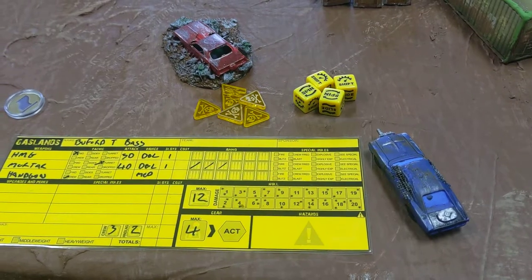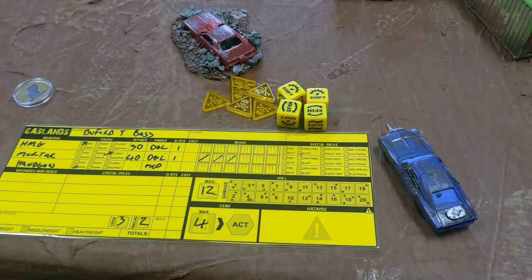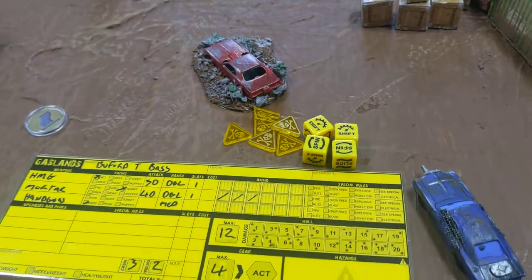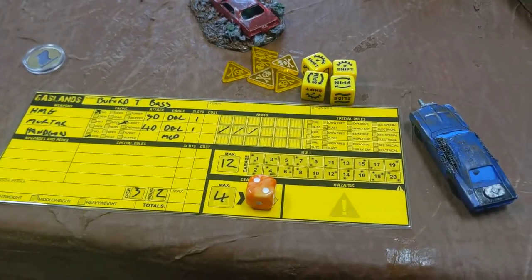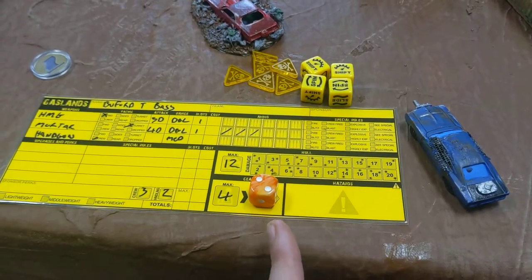Whenever you go to activate a car or to drive your car, you're going to look at your sheet and determine how fast your car is going currently. That's recorded by taking a die and placing it on your dashboard. In this case, my car is in second gear.